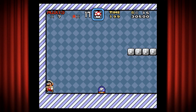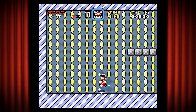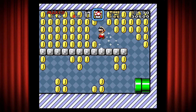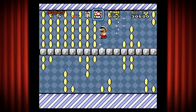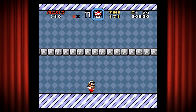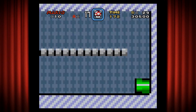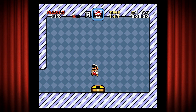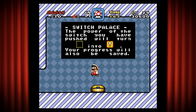Here we have a Switch House. Every single one of those dotted-line blocks I showed you in that level — once I press the switch here, every single one of those in the entire game will turn into yellow blocks. There are different colored switch palaces all throughout the world. The game tells us: 'The power of this switch you have pushed will turn dot dot dot into... your progress will also be saved.'